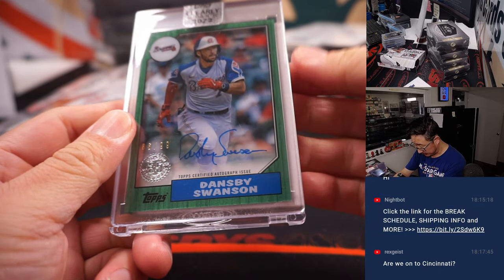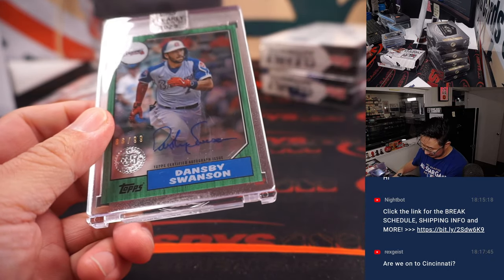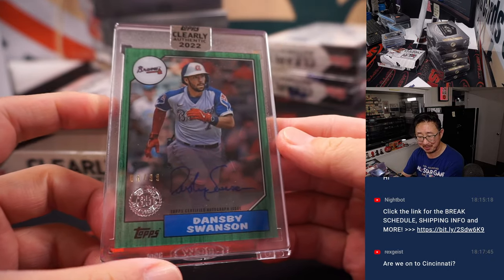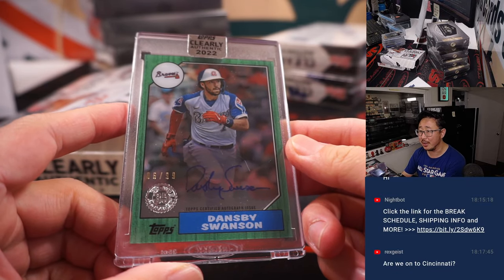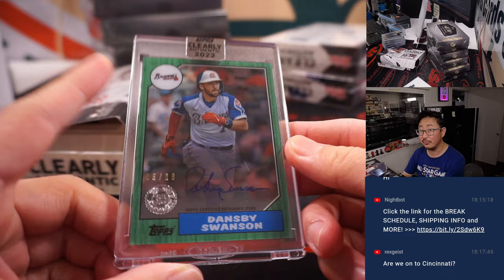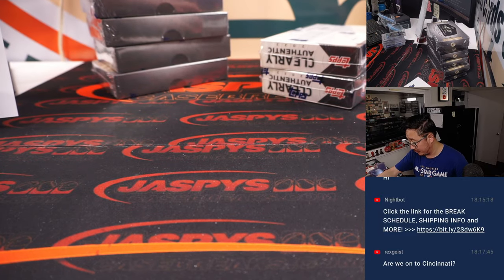Dansby Swanson, 86 out of 99, blue ink autograph — green border on that wood frame. That goes to Brandon Richards and the Braves. He's a free agent at the end of the season — could be an interesting free agent market for shortstops.